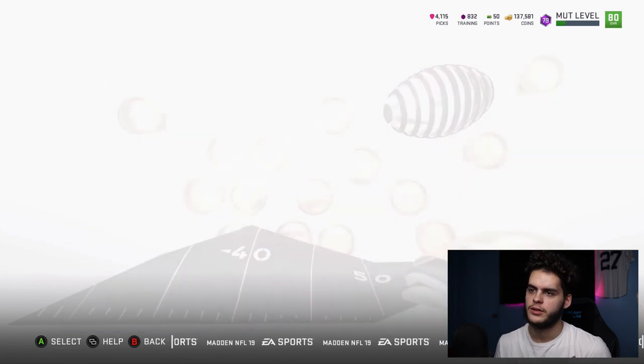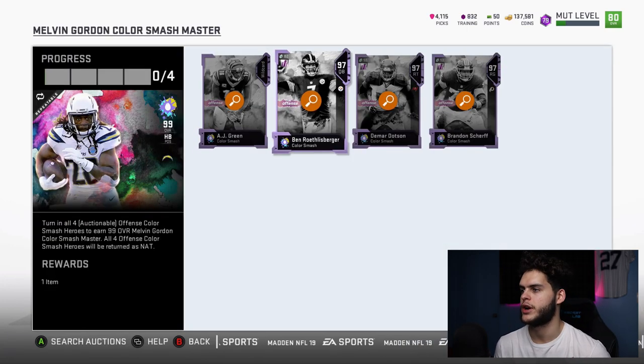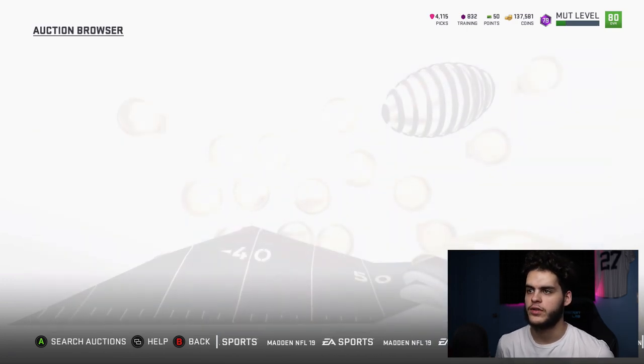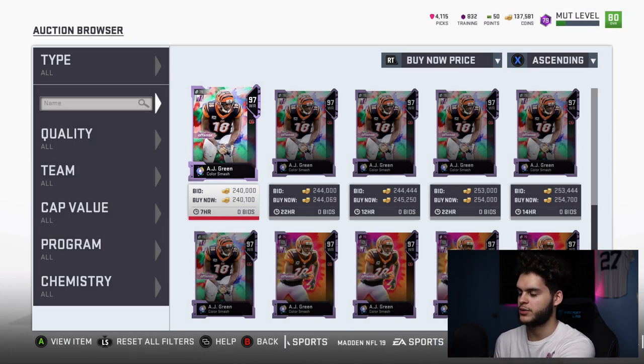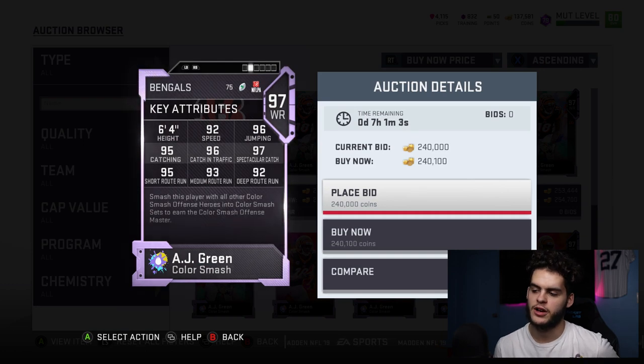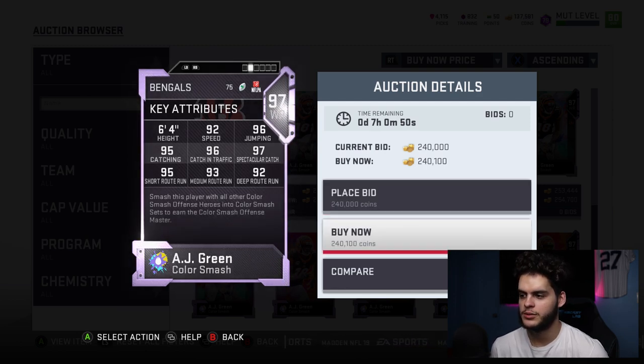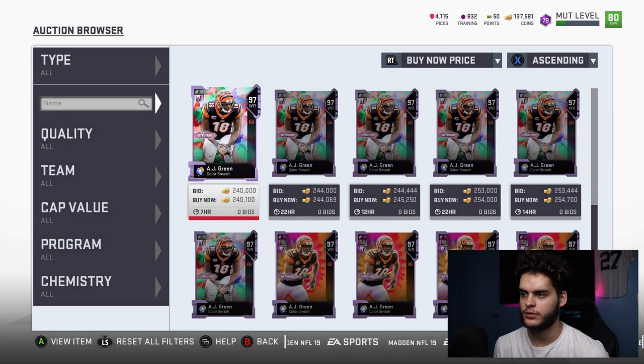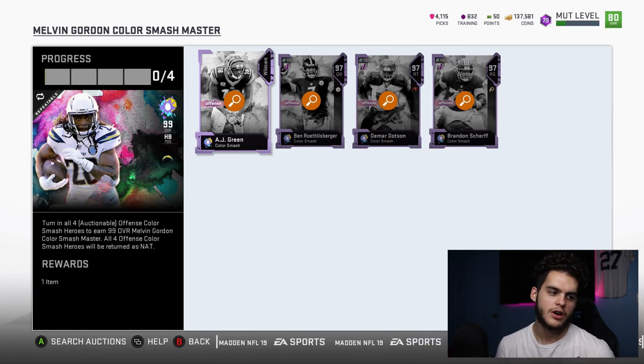Getting into the offense — I'll go over these in a bit more depth. We've got AJ Green, Big Ben, Demar Dotson, and Brandon Sheriff. Last here has to be AJ Green. I love AJ Green, but at this point in the year a 92 speed just isn't cutting it. Pretty much every wide receiver is 99 speed when chemmed up, and he won't get there. His catching stats are good but they're not like Calvin Johnson or Odell Beckham. Non-chemmed Odell has better stats, and chemmed up Odell is 99 almost everything. Calvin Johnson bows on him too and he's taller — so at that price point I'm going Calvin all day.